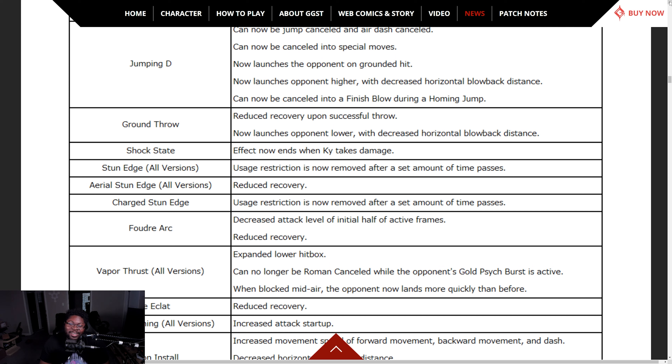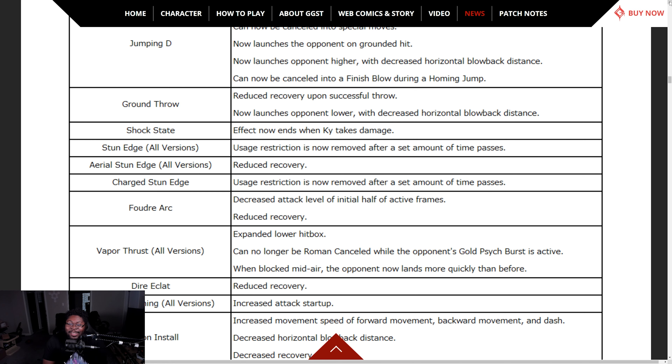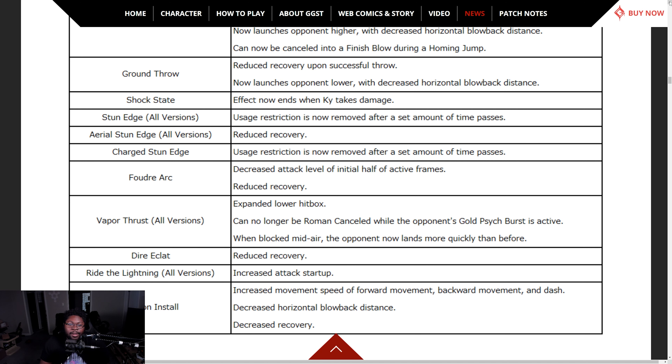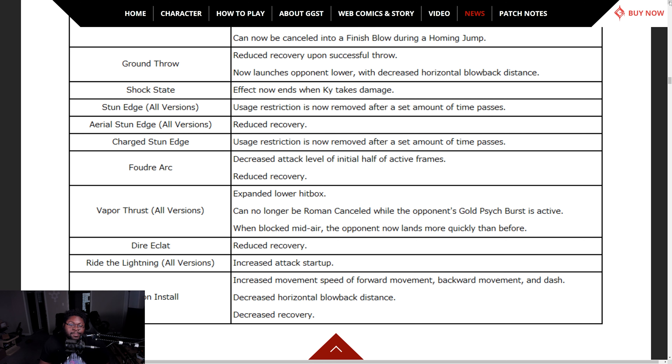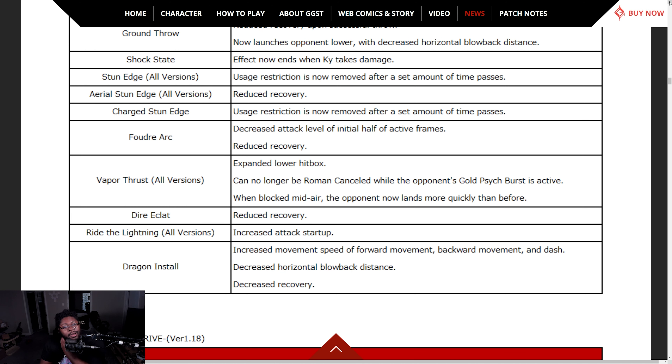Ground throw — reduced recovery on startup and successful throw. Shock state — they made shock state worse. If you get hit, shock state is gone. The effect ends when the character takes damage. Stun Edge all versions — use restriction now removed after a set amount of time passes. Reduced recovery on Stun Edge, aerial Stun Edge, and Charge Stun Edge.